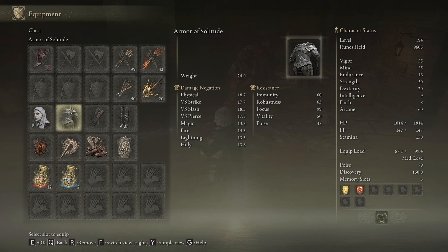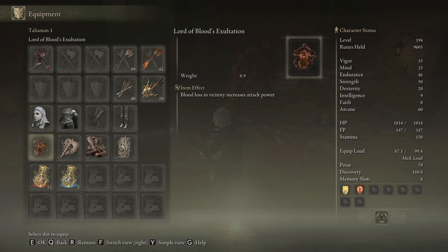The armor that we're using is the Armor of Solitude. I don't have the glove piece on because that would put me into heavy rolling, and we don't want to be heavy rolling — so if you're heavy rolling, replace the glove piece. The only armor piece that gives us a buff is the White Mask: when there's blood loss in our vicinity it gives us a damage buff. And the classic talisman for bleed builds, Lord of Blood's Exaltation, similarly gives us increased attack power when there's blood loss in our vicinity.